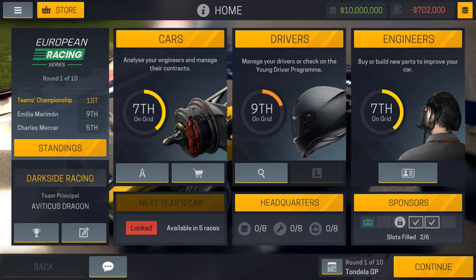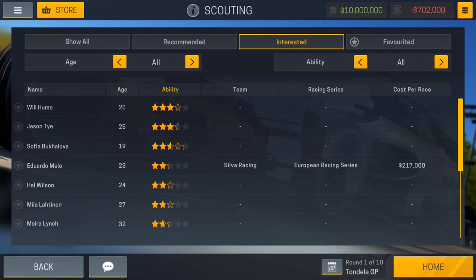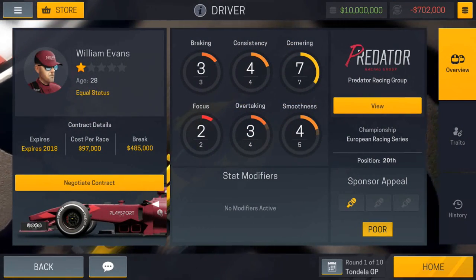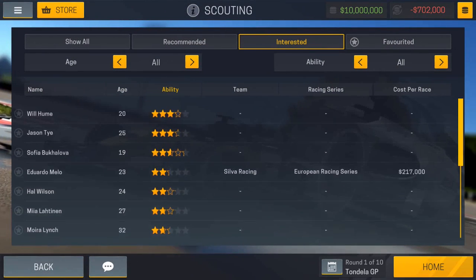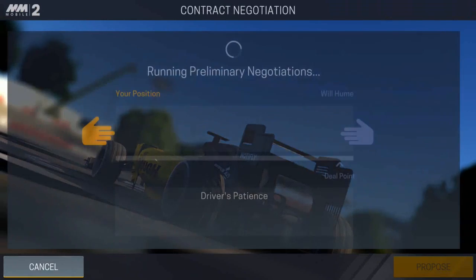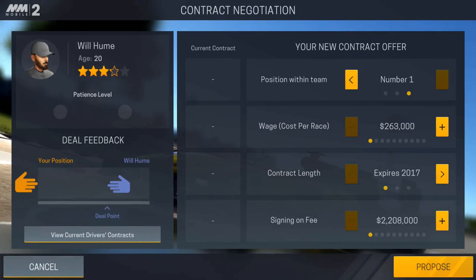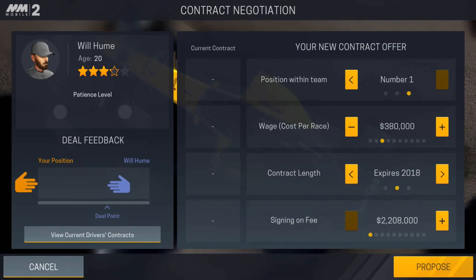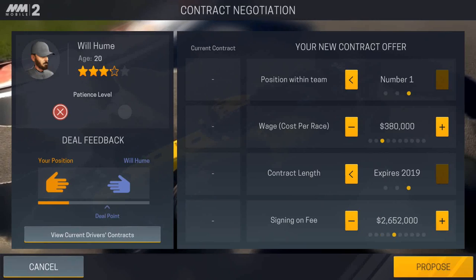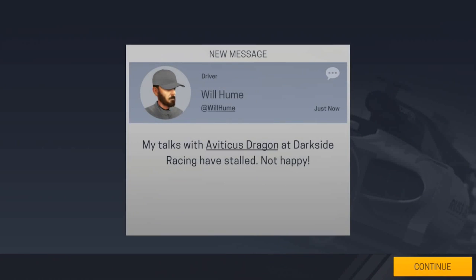I'm going to cover some things that are new about Motorsport Manager Mobile 2 versus the previous version. The first thing you'll notice is that it looks similar to Motorsport Manager — they've taken a lot of the visual assets and graphics and condensed them into the mobile version, making a seamless transition between the PC version and the mobile version. There's a lot of new things in this game and you make all of the big decisions: you can hire and fire your own drivers, offer them contracts, and those drivers can accept or go with another team. You can put together a really good team of drivers and talented engineers, design new parts, and invest in technology to hone your car to perfection — with the ultimate ambition of winning the World Motorsport Championship.